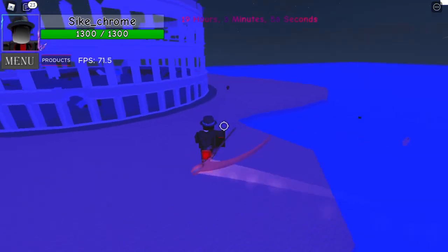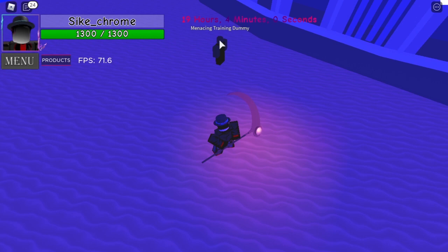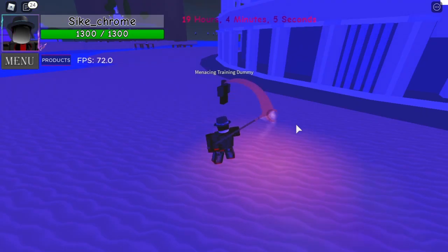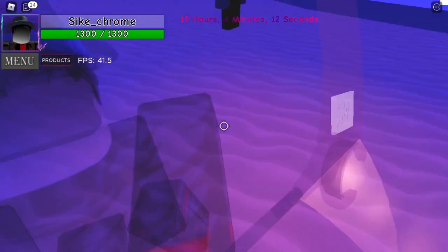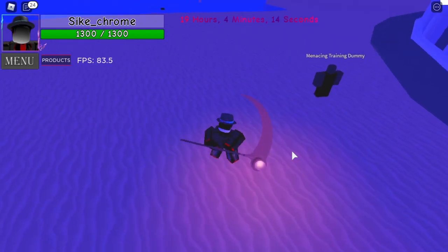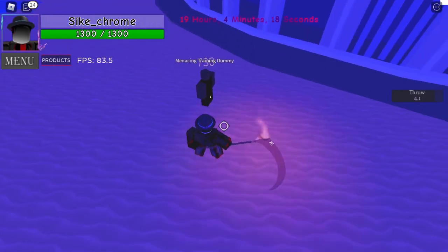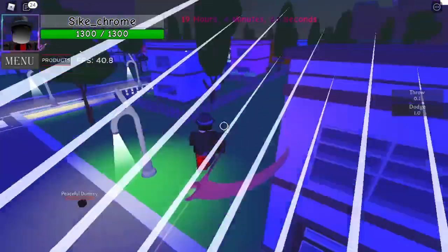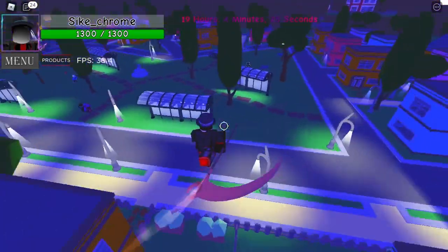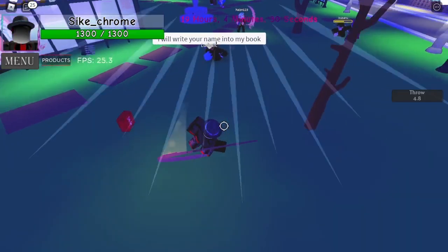The next move is Scythe Throw. You aim where you want your Scythe to go. It's got a short range and you control it with shift lock or by zooming in. You press the T key on the keyboard and you throw your Scythe out a pretty good distance. It would be great for when you have low souls and you're trying to reach someone who's running away.